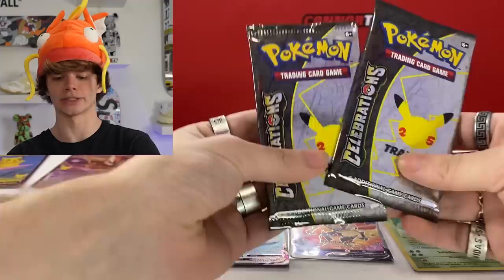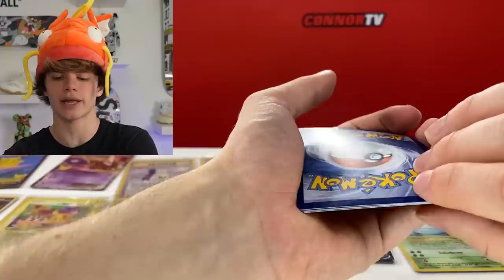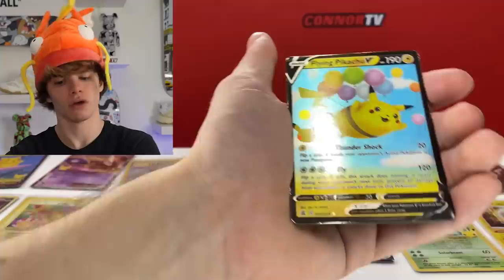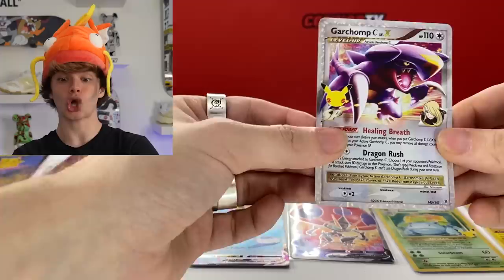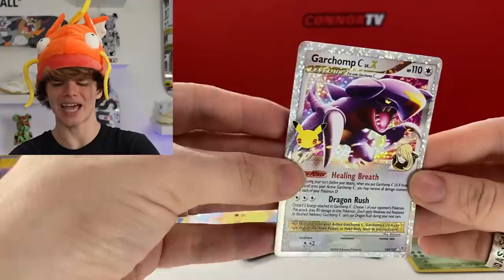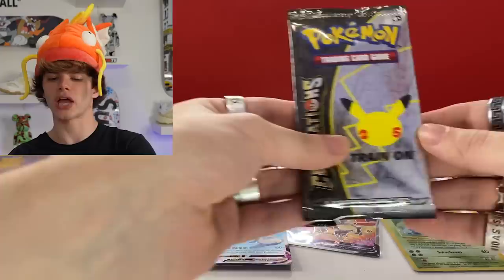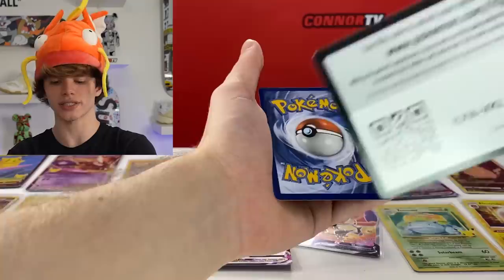We got two packs left from Celebrations - I think we did pretty good so far, I think we're doing amazing. Maybe if we get just a few more hits here we go. We got Kyogre, Flying Pikachu V, and then - let's go - we got Garchomp C Level X! That is an amazing card. Look at how beautiful these cards have been today - I need a sleeve, the holo is too clean. I love the white border around everything. Beautiful. And hopefully nothing happens to it.